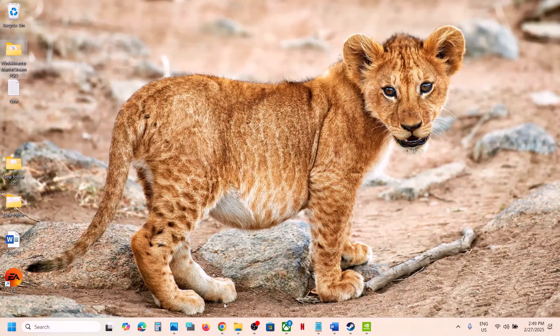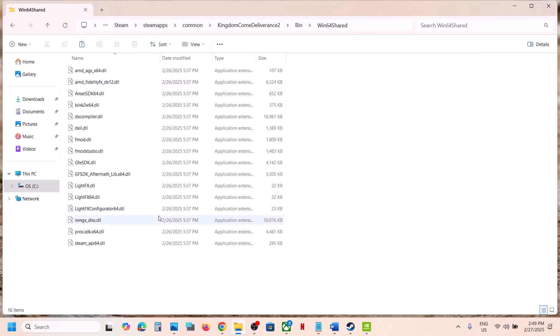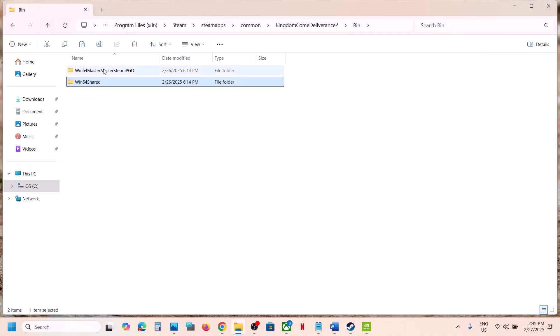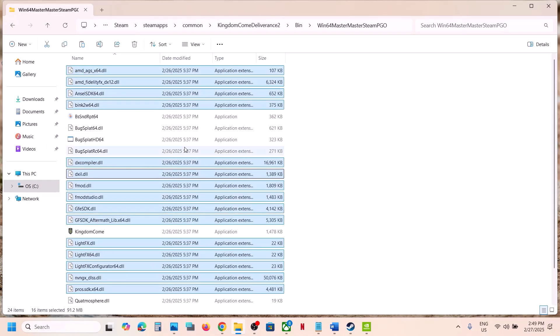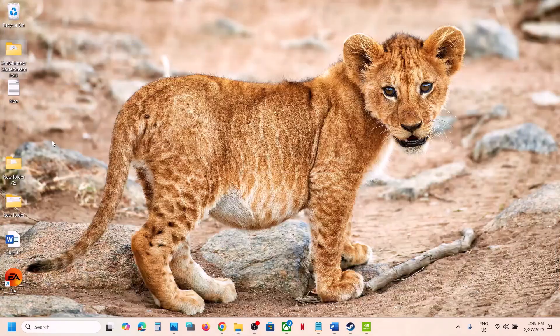Once you have a backup, copy all the files from the Win64 shared folder, go back, open the destination folder, and paste all the files there. Once this is done, launch the game and check. If you face any problem, you can replace the folder with the original backup you put on the desktop.